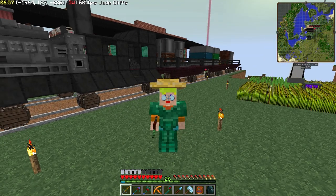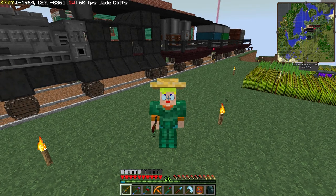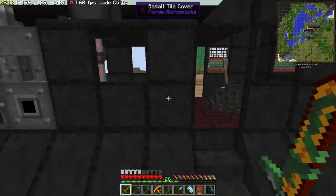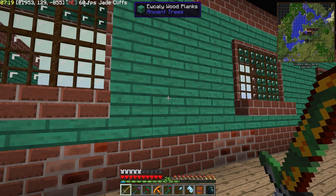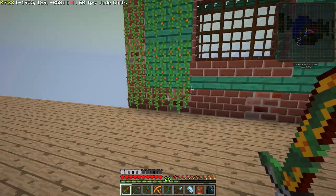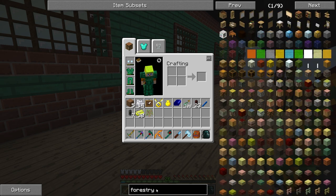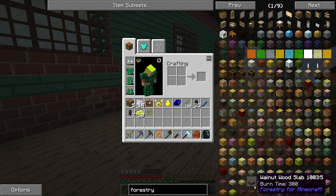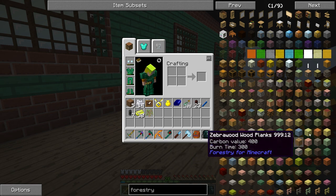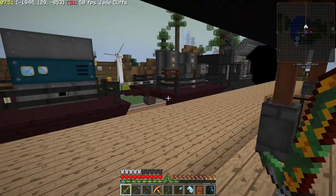First I'm gonna show you all the new stuff on the base and then explain how I've been doing the bees and trees. It all started because at my trade station here I wanted a green look. I got these eucalyptus wood planks from ancient trees, but then I thought it would be nice to have forestry trees — there are so many beautiful green ones. I decided this area beside the train station is going to be like a botany garden.